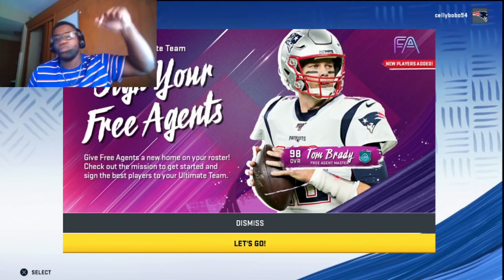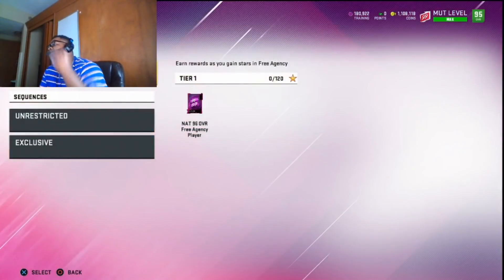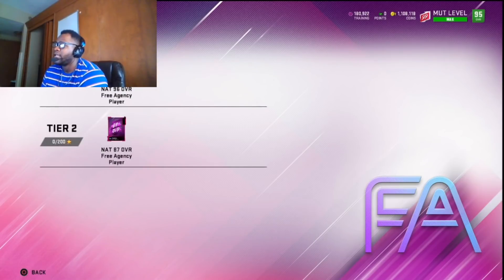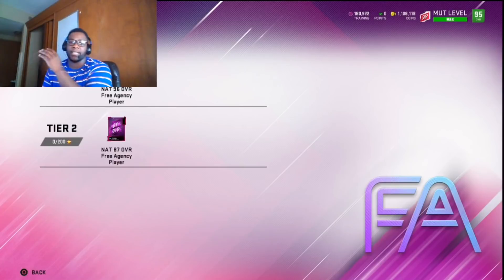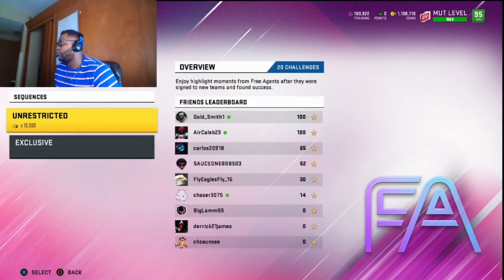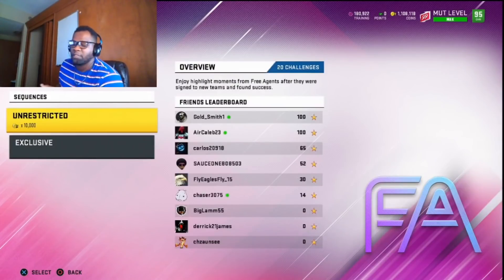If you guys are not savvy with house rules, you can go ahead and knock out these solo challenges. These solo challenges are going to give you a free 96 overall. You can get 120 stars right now — it's 20 challenges at five stars each, so that's 100 stars, meaning you can also get the 87 overall free player. So you can basically get a 96 and an 87 just from doing the solos.